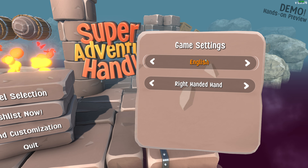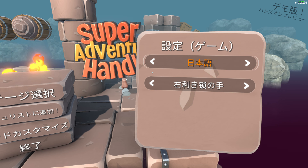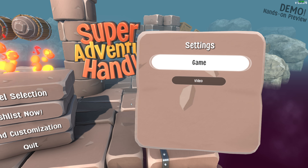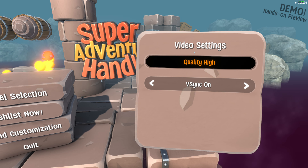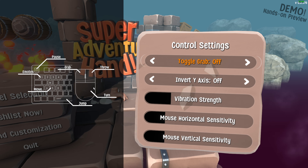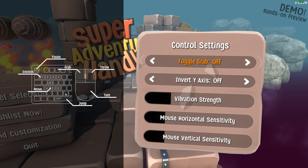Okay, first let's check the settings. I already dropped the music. That's a lot of languages — let's just keep it in English. We're gonna go and choose right hand or left hand. I'm gonna go with right hand because I'm right-handed. Video settings has two options, music — I already dropped the music — and controls.